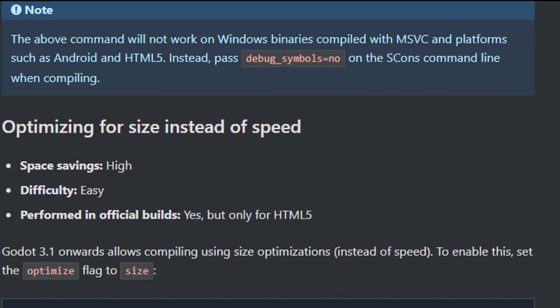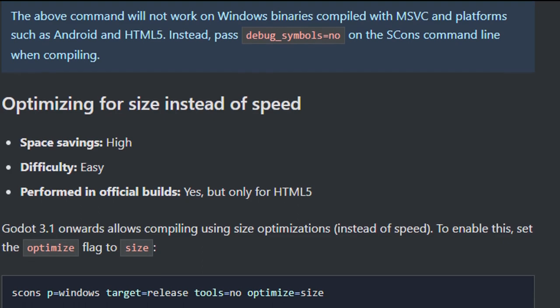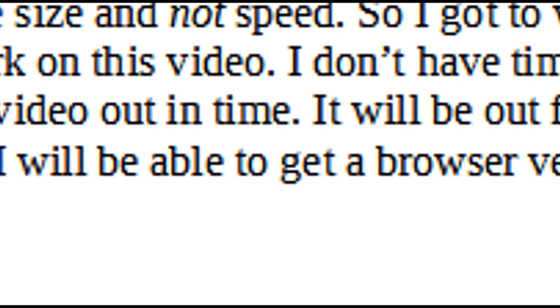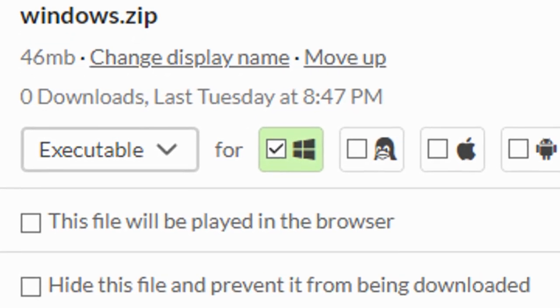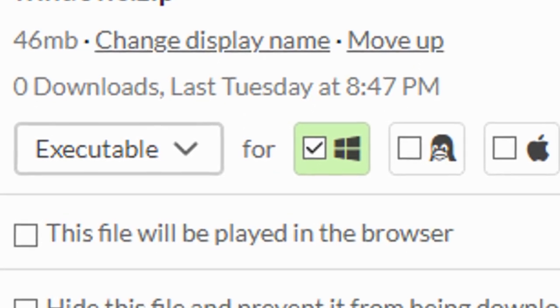Then I discovered that with a little work I can optimize the export for file size and not speed. But a new realization hit me — I need to work on this video. I don't have time to try and export this game the way I want if I'm going to get this video out in time. It will be out for Windows if you want to play it, but I don't actually know if I will be able to get a browser version up and running by the time this video is released.